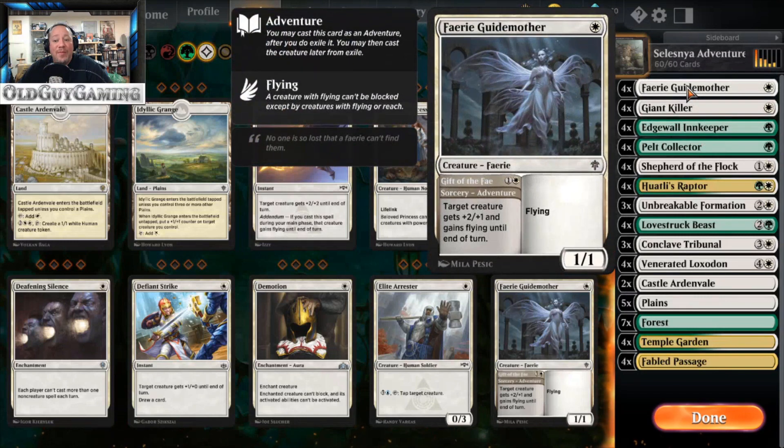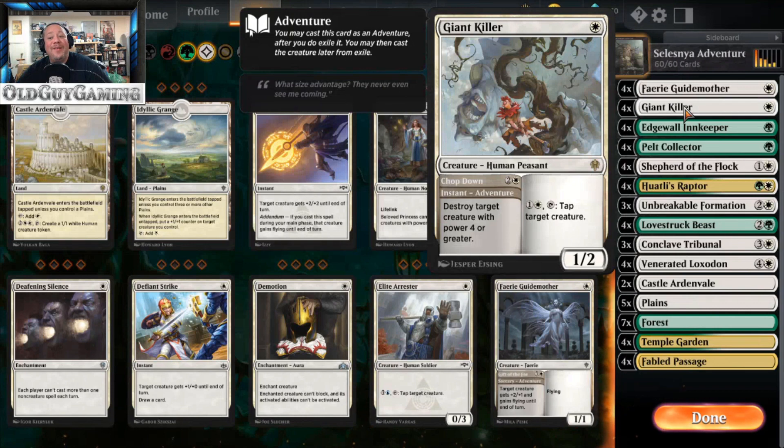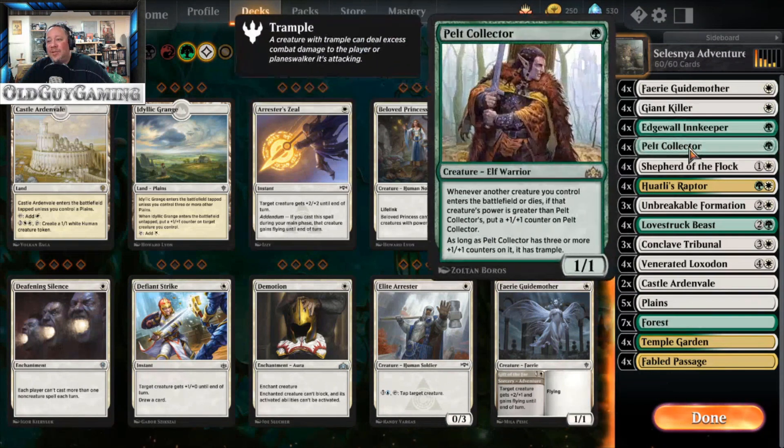We're looking at Faerie Guidemother — target creature gets plus two plus one until end of turn and gains flying, and it's a one-one flyer itself. This is really cool when you consider you can do that twice with Edgewall Innkeeper. Giant Killer is the same thing — kill a creature with power four or greater, and whenever it comes into play you can tap large creatures. Pelt Collector is interesting because you'll have creatures getting bigger and bigger.